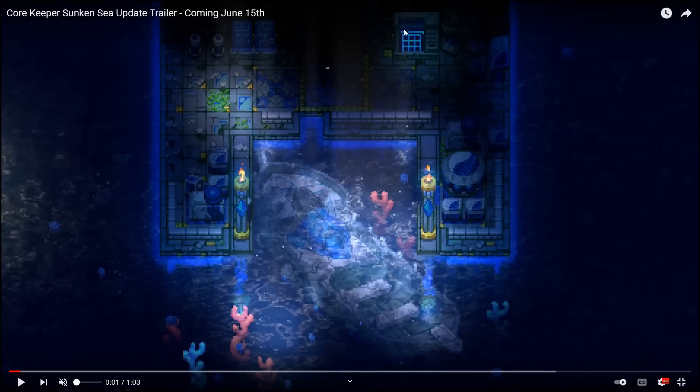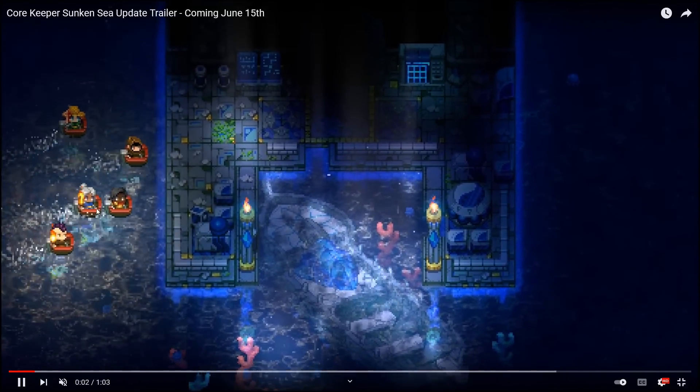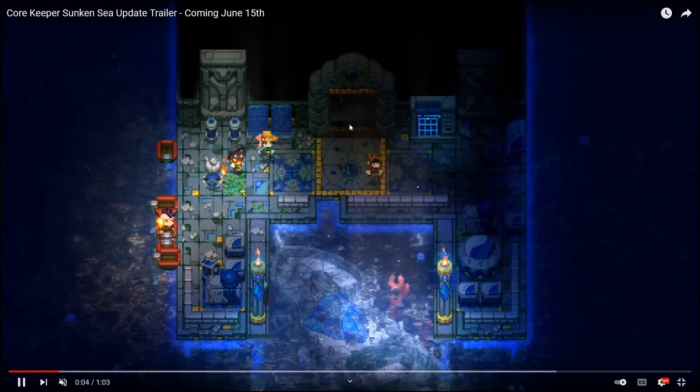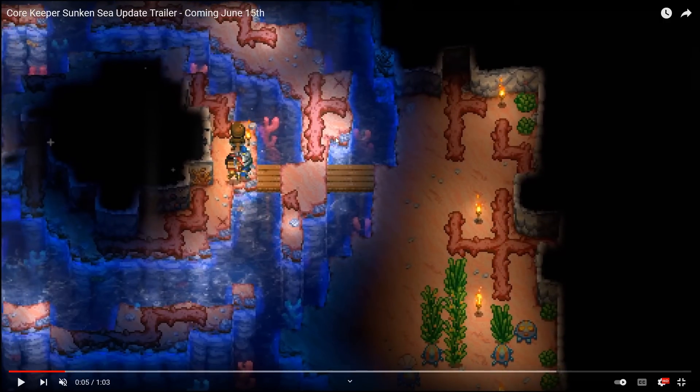It looks like we have the new vending machine up here at the top right, which we'll see more of in just a little bit. We are going to see our characters coming in on the new boats — they look like they're made out of wood and scarlet. So if you haven't farmed up some scarlet ore, make sure you grab a few extra stacks because we're definitely going to be burning through some scarlet. As they progress through this area, there is a new door — probably not something very friendly on the other side.